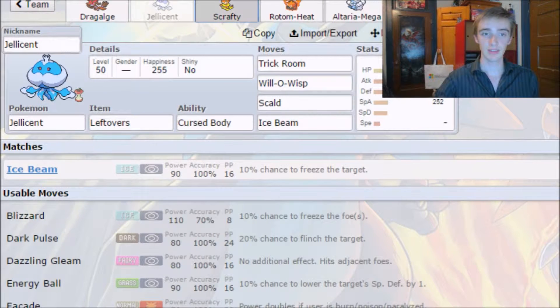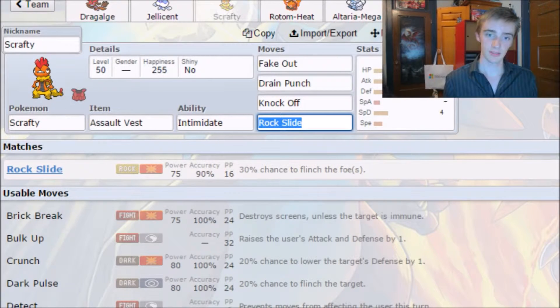Second, I made Scrafty's IV zero for Speed so it's actually slower than an Aegislash. That way Aegislash would attack first, and then my Scrafty would be able to do Knock Off and take out the Aegislash, which gives my team a lot of leverage.